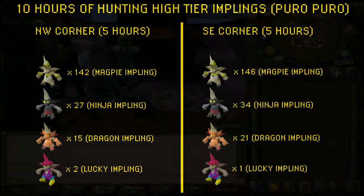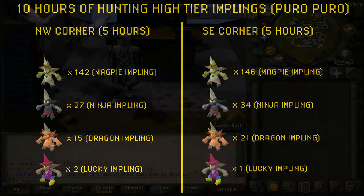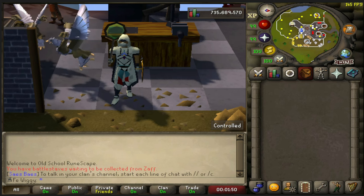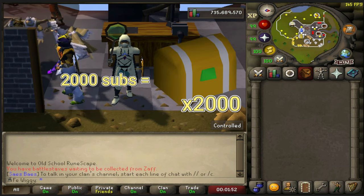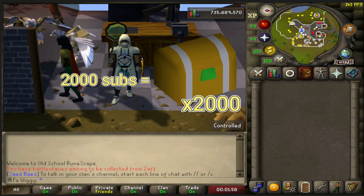When it comes to the northwestern corner, I got two lucky Implings, 15 dragon, 27 ninja, and 142 magpies. When it comes to the southeastern corner, I got one lucky Impling, 21 dragon, 34 ninja, and 146 magpies. Make sure to subscribe — when we reach 2,000 subs, if you do it this year, I will open 2,000 easy clues.